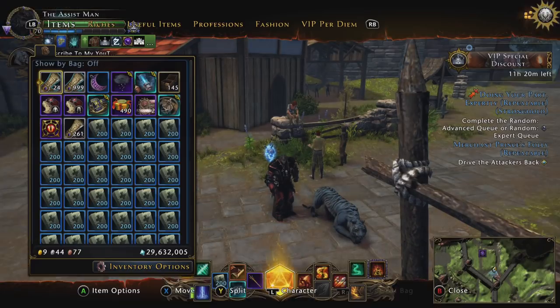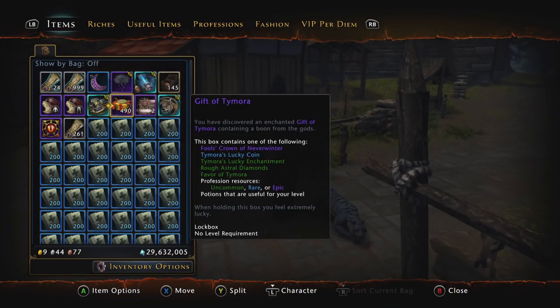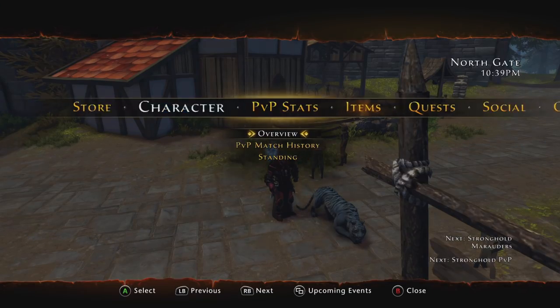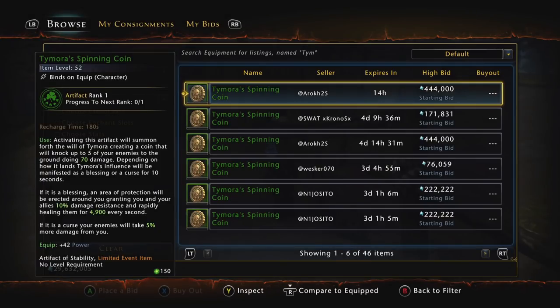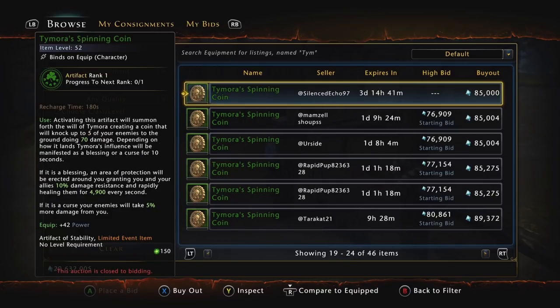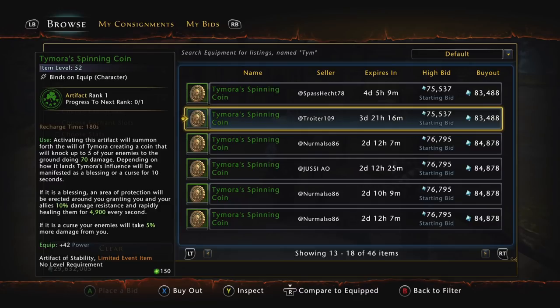Another thing you can get from the Gift of Time Mora box that is not listed in the contents is an artifact. If you go to the Tourmaline Trade House and search under equipment, it's called the Time Mora Spinning Coin Artifact. There are a bunch listed on the auction house. I personally pulled about five or six of these and sold them all for about 90,000 to 100,000 AD. The use effect didn't seem all that good to me so I wasn't going to equip them — but this is something else you can get that is not listed under the contents, which is really weird.